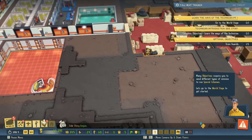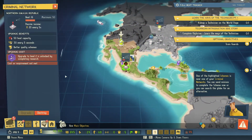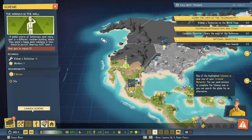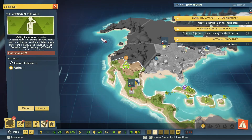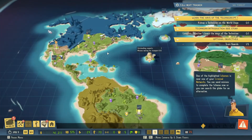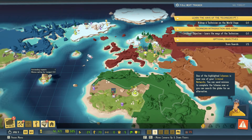That seems fun. The alternatives require you to send different types of minions to run special schemes. Let's go to the world stage to get started. One of the highlighted schemes is near one of your criminal networks — you can send minions to complete the scheme now, or you can search the globe for an alternative.